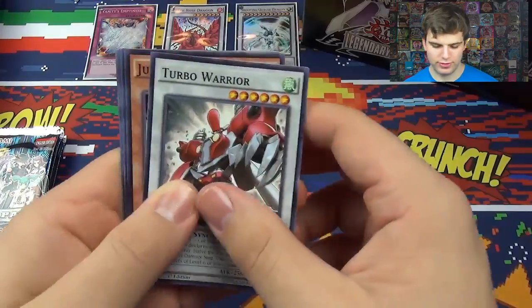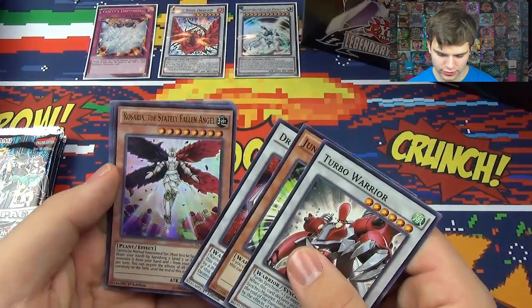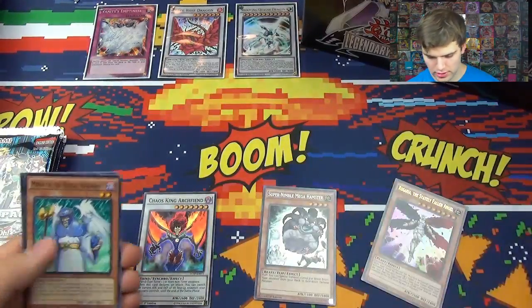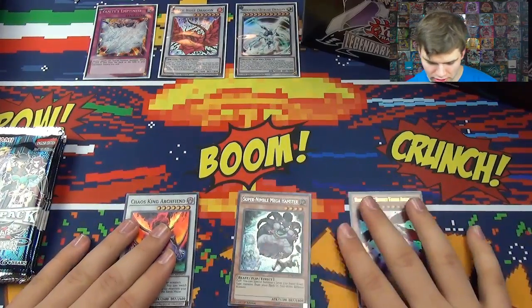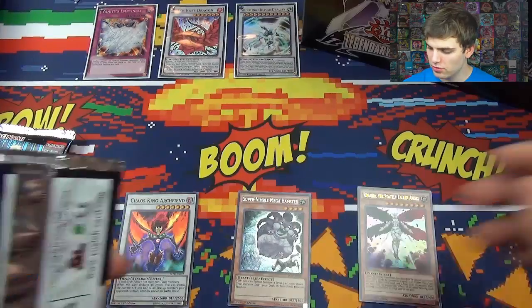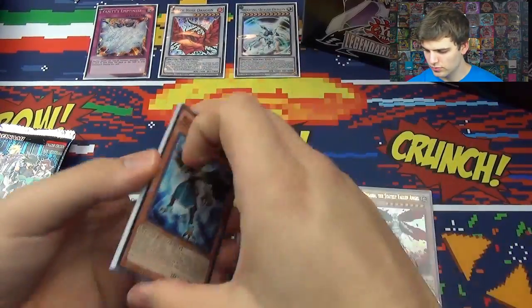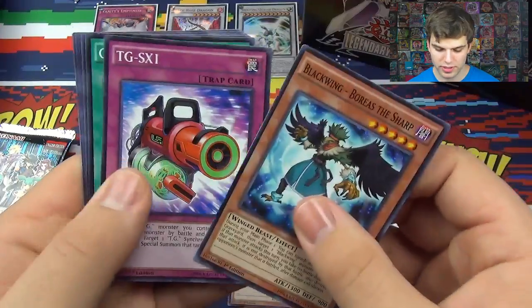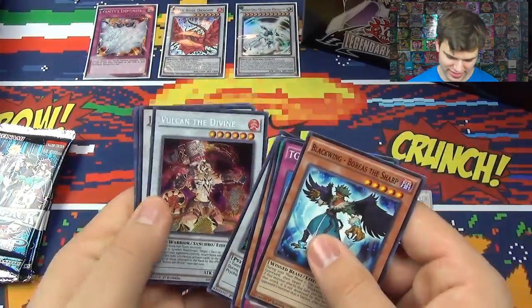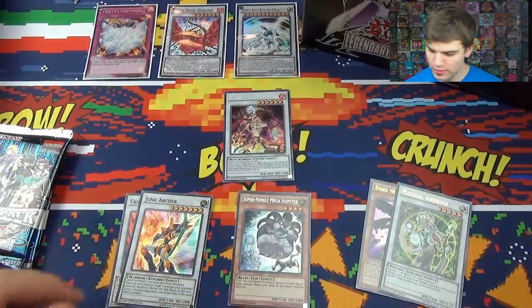I'd really like to get another Vanity's Emptiness. Turbo Warrior, Junk Servant, Draven Daredevil, Rosaria the Stately Fallen Angel. Super Nimble Mega Hamster. Chaos King Archfiend. Mimir. We've only pulled one Effect Veiler so far. We still haven't pulled Maxx C, and we're also looking — we did get Globe, Wolfven, Debunk last time though, that was nice. We are looking for Maxx C. Is that the only card we haven't pulled? I think there's one more. We definitely want to get another Emptiness if we can. Got that damn Rogue. Magical Android, Ultra Rare — that's cool. Vulcan the Divine again. Nice Secret Rare. Junk Archer. Battle Waltz. Sleeve up that bad boy.